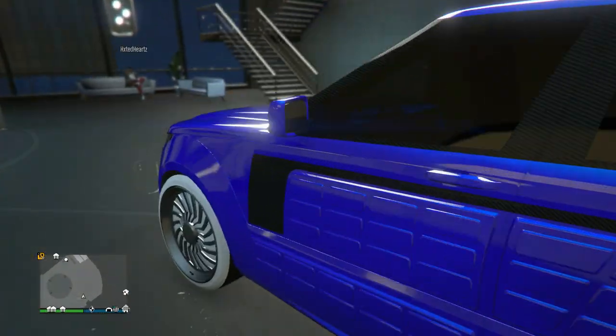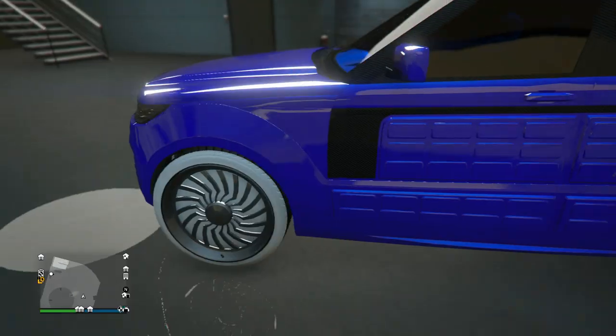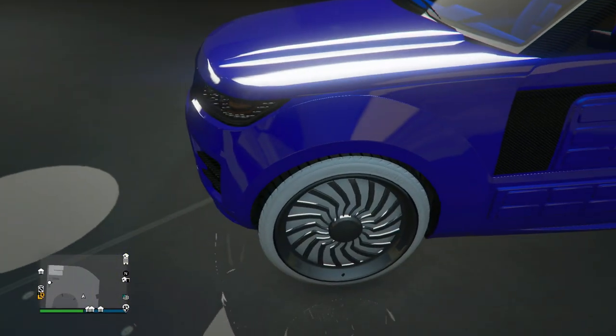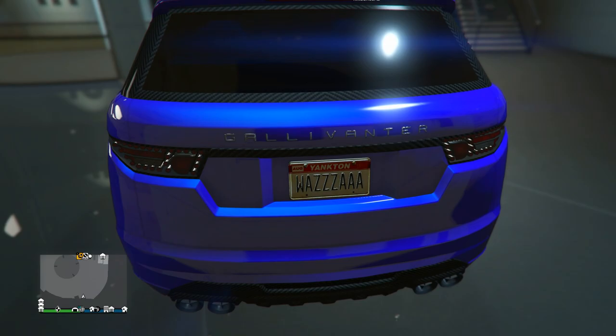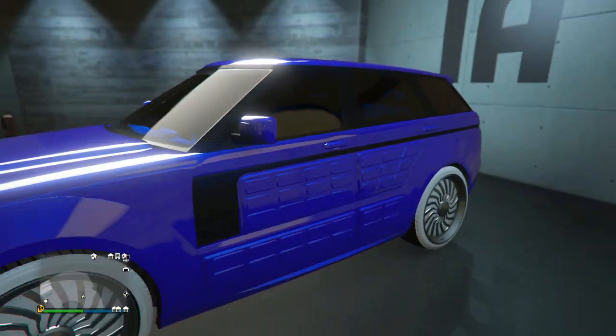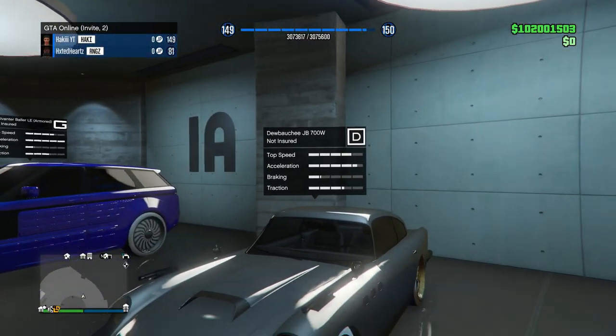We got Heart's garage next — let's check it out. First car we got the Baller LE. He's got this nice looking blue paint job — I'm a big fan of this blue color with the ice white Benny's wheels. He's got the blue interior inside, and the Wuzzah Yankton plate on the back. Love to see it.